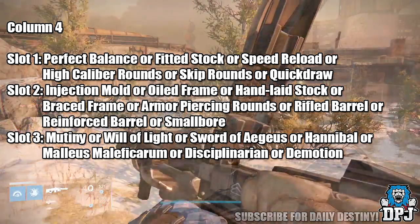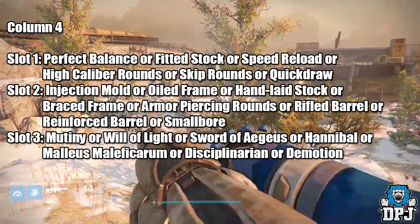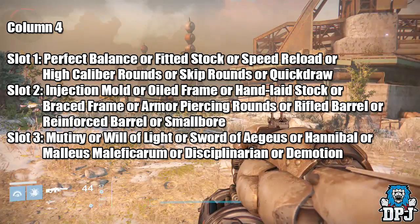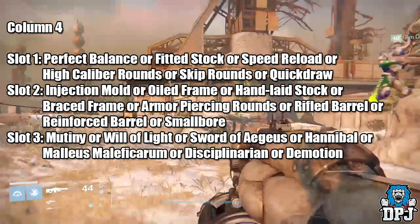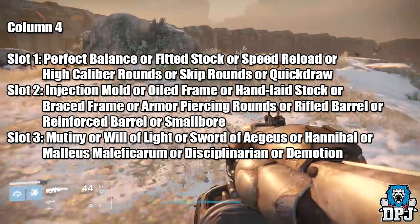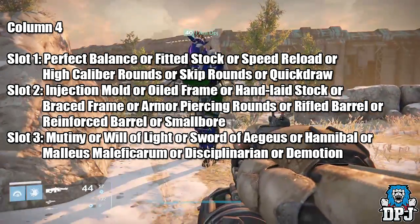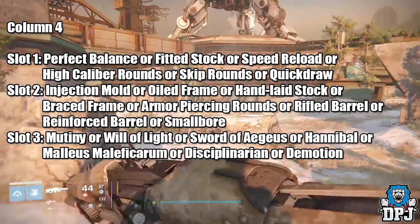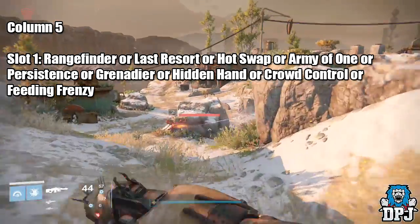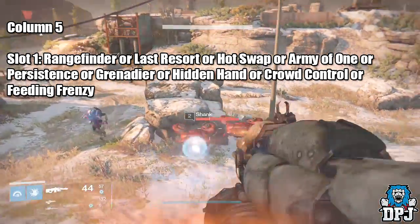In column four, slot one we can have Perfect Balance, Feedstock, Speed Reload, High Caliber Rounds, Skip Rounds, or Quickdraw. Slot two: Injection Mold, Oiled Frame, Hand Laid Stock, Braced Frame, Armor Piercing Rounds, Rifled Barrel, Reinforced Barrel, or Small Bore. Slot three: Mutiny, Wheel of Light, Sword of Aegis, Hannibal, Melificorum, Disciplinarian, or Demotion.